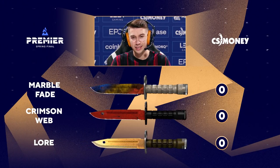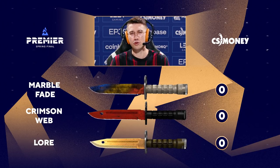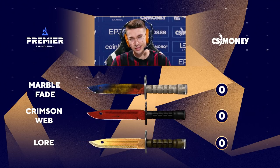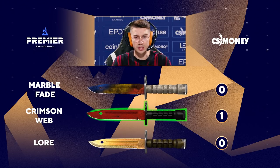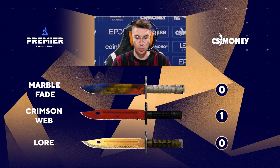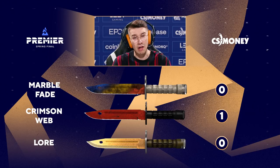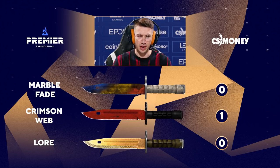Bayonet Knife. The fact that an Emerald Gamma Doppler is not on this list infuriates me — it kills a little part of me. But nonetheless, we've got three good representatives here, and I'm going to lock in the Crimson Web. The Crimson Web skin set is one of the only skin sets to take the Bayonet's handle away from that muted olive green and give it that all black. If you have a low float on a Crimson Web, it's just classic. And that's what the Bayonet is — one of those three classic all-time greatest knives.